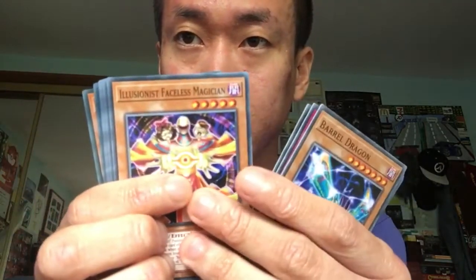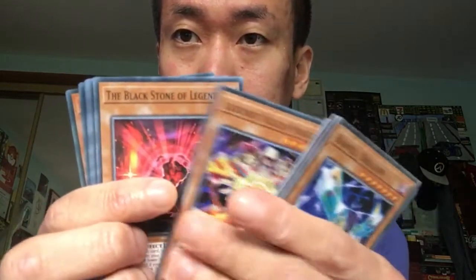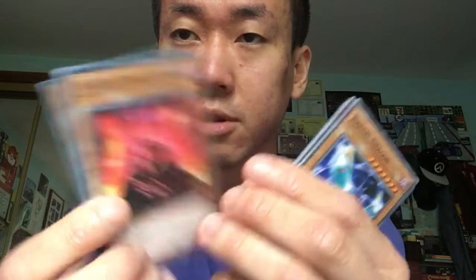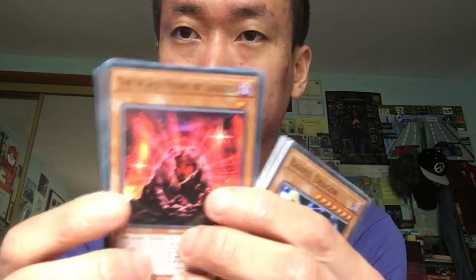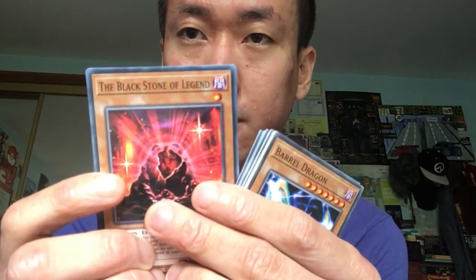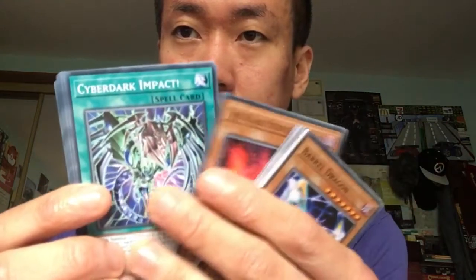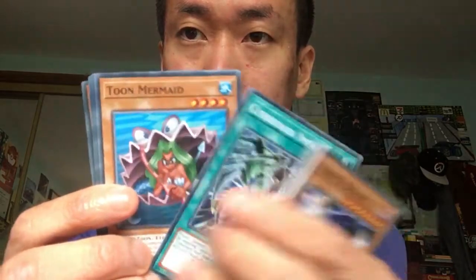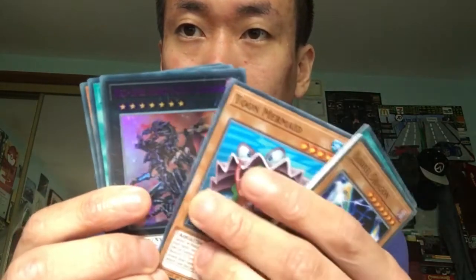We've got the Illusionist Faceless Mage. Oh, this is the first time — we've got The Black Stone of Legend. That's the first time as a reprint as well. It used to be an ultra rare or something, and now this is the first time in common. Cyber Dark Impact — that's the first time in common as well. It used to be super and secret rare back then. Toon Mermaid. Oh nice — we've got Red Eyes Flare Metal Dragon in a purple rare!